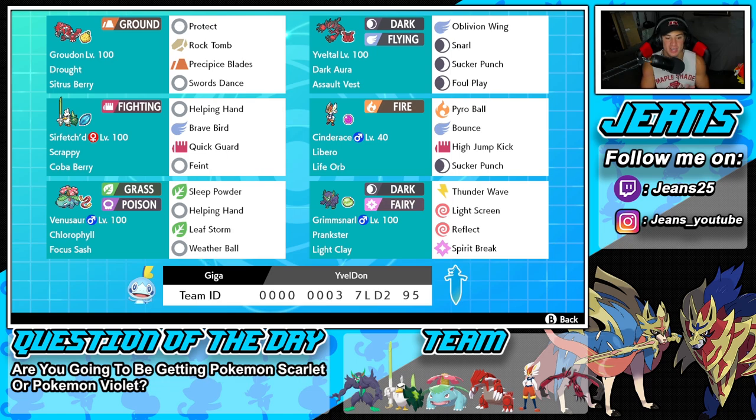Fourth Pokemon on the squad is Life Orb Cinderace with Libero. It just works so well — it can change typing and has a bunch of good moves. It's great all around. It has Pyro Ball, Bounce, High Jump Kick, and Sucker Punch for first-turn priority.